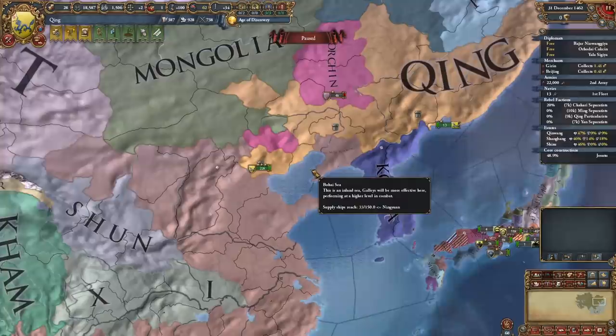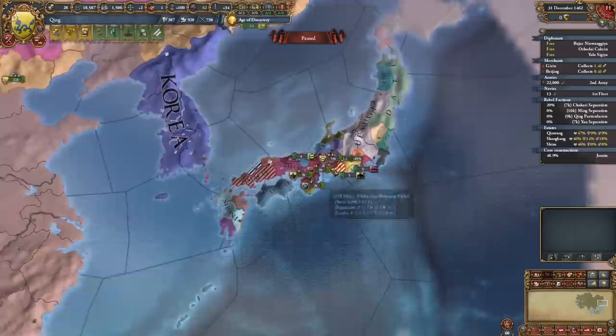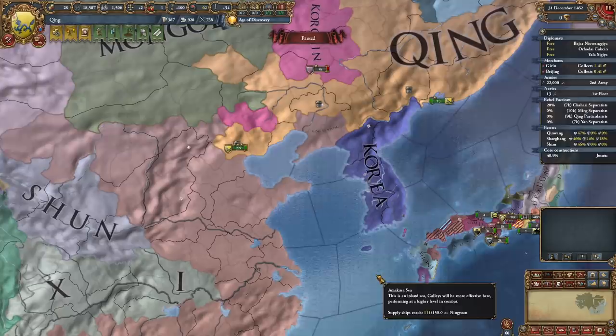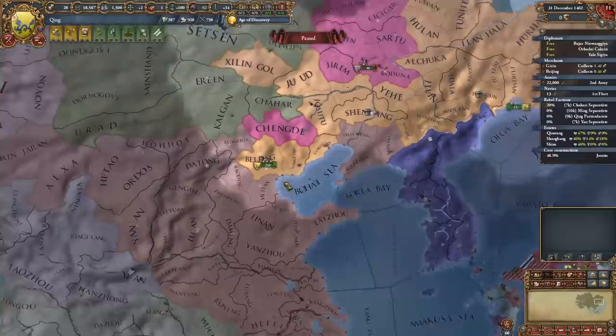Just before 1463, forming Qing as Manchu. Could it have been done faster? Absolutely, yeah. I was kind of playing around too much with the Ming AI, just going for big numbers of casualties and getting more war score from battles. And calling in Ashikaga was just a terrible idea in general. So if you want to do this yourself — I wouldn't exactly recommend it because I don't like the mandate mechanics — don't call in Ashikaga, because they actually lost me a lot of war score from battles because of a bunch of naval battles.